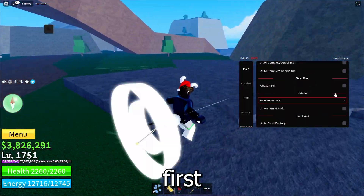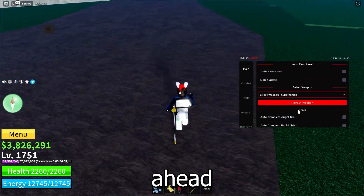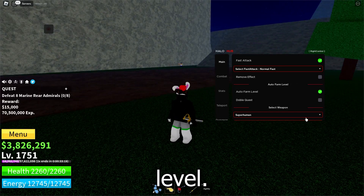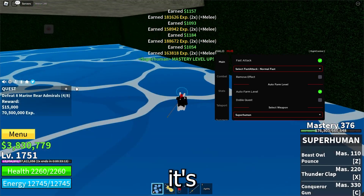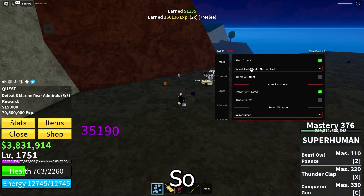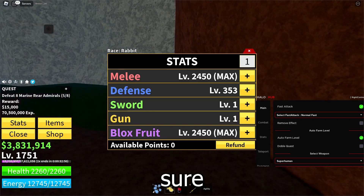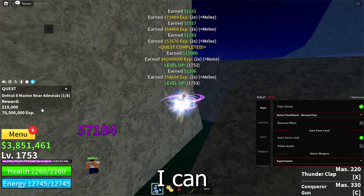Let's start. First of all, go over to the main tab. Here you'll find auto farm, so I'm going to select my weapon — Refresh and Superhuman. Once you choose your weapon, click on auto farm level and it's just going to go to whichever NPCs you need to kill. As you can see, it got the quest and it's ready at four kills. I do have very low health, so you'll want to have more defense. Make sure you have melee and defense, or sword and defense.